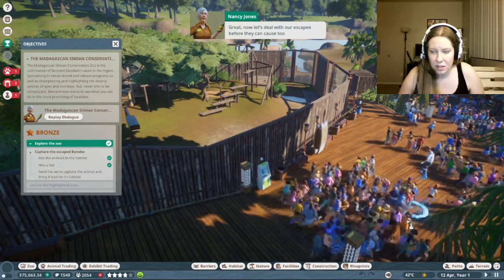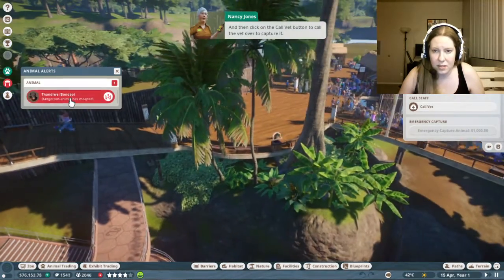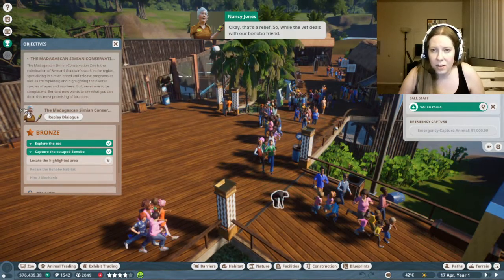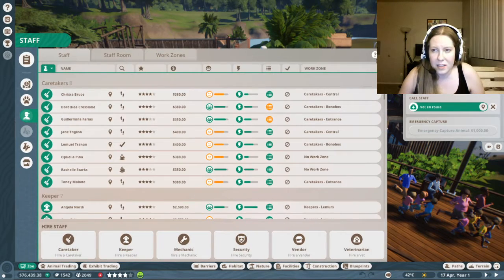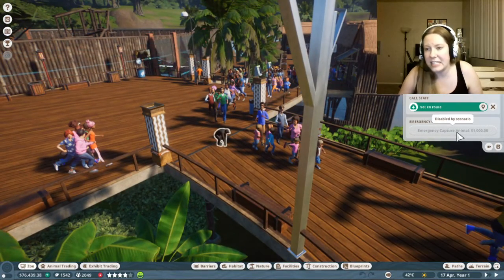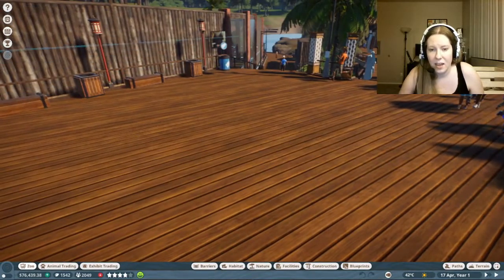Now let's deal with our escapee before they can cause too much havoc. Use the animal alerts to jump to the escaped bonobo. A dangerous animal has escaped - click on the 'call vet' button to call the vet over to capture it. So while the vet deals with our bonobo friend, let's go fix up their habitat so they can't escape again. Looks like you can pay to just immediately capture them, so we don't really get to see anything about him because he's escaped.